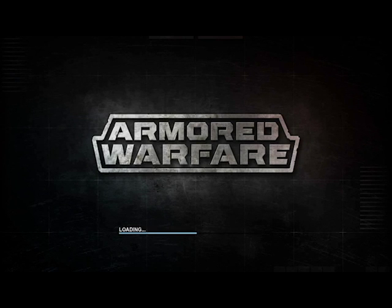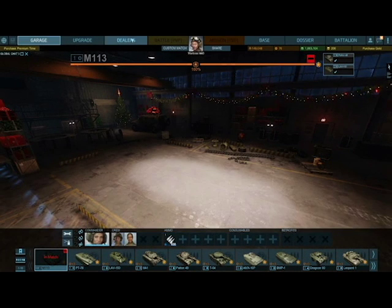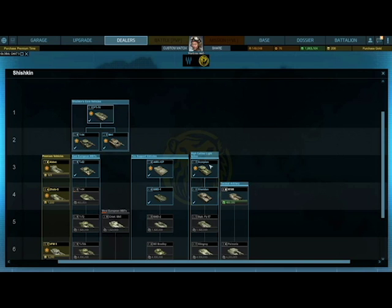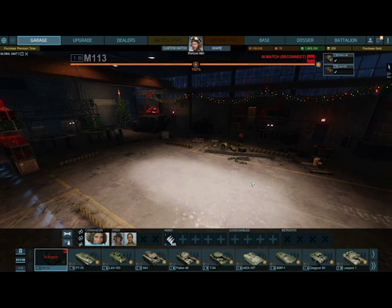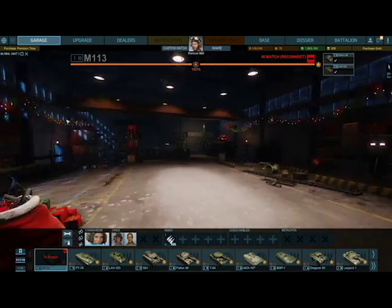Please tell me what tank I should take out next. I have almost all the tier 3s and every single tier 4. For this Wolf line I have all tier 3s and basically everything with a star except premium tanks — five vehicles I can take out right now. Anyway, thanks for watching and I'll see you in the next video.